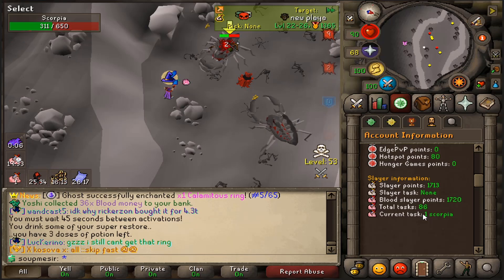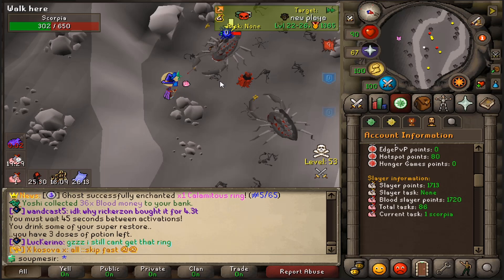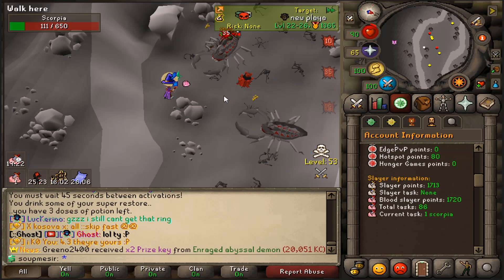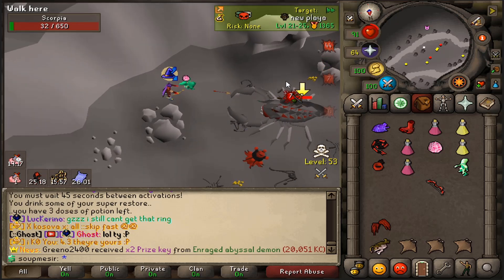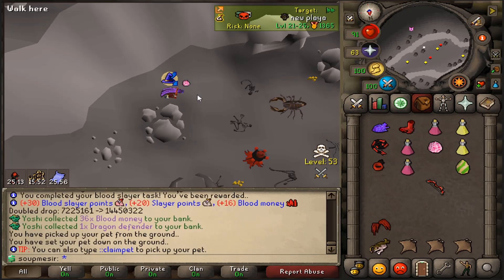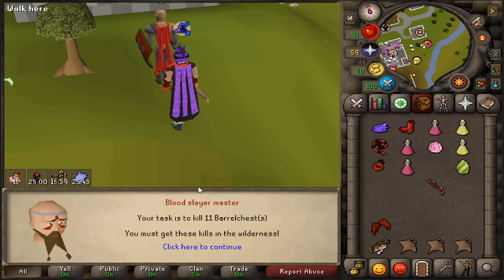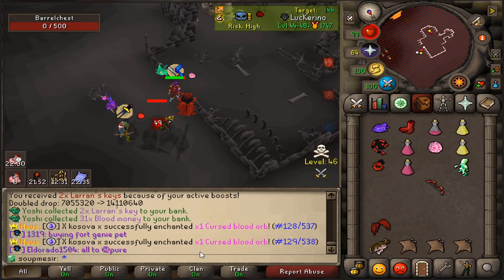We've completed a total of 86 tasks so far - after this one 87, and I think we'll have like five to ten more until we have rank 20 blood slayer. Final kill at scorpia - let's go check up our rank and see how many more tasks we'll have to do before we get to rank 20 for that setup. Let's go - rank 18! We're getting so close. 11 barrel chest back to back, double rank key drop, let's go!